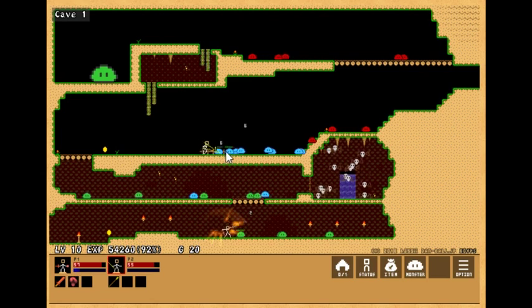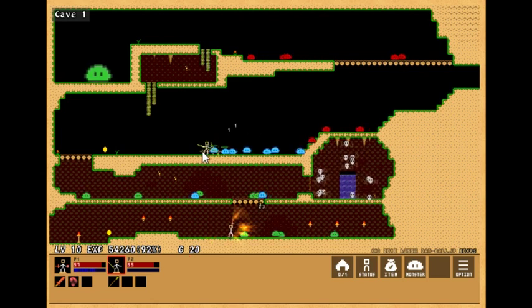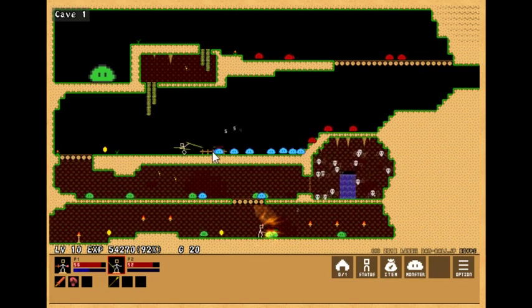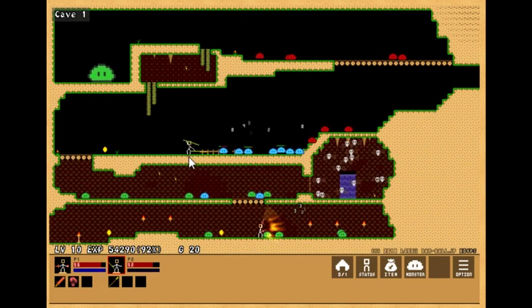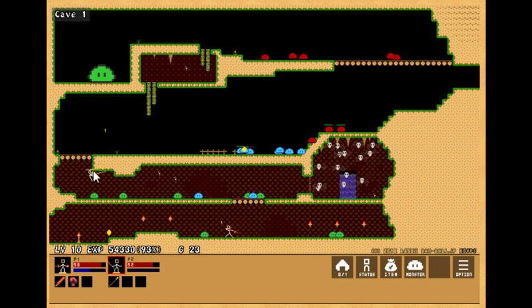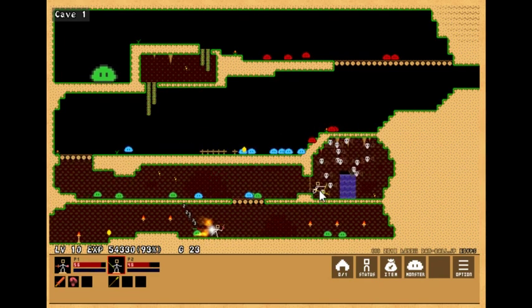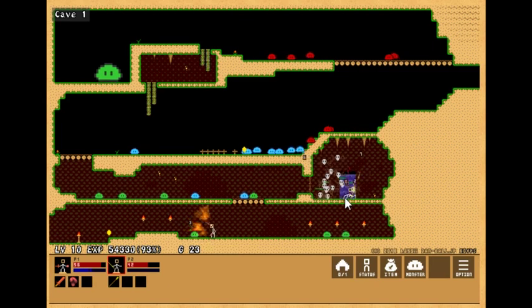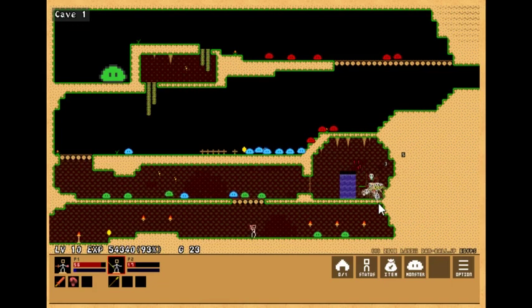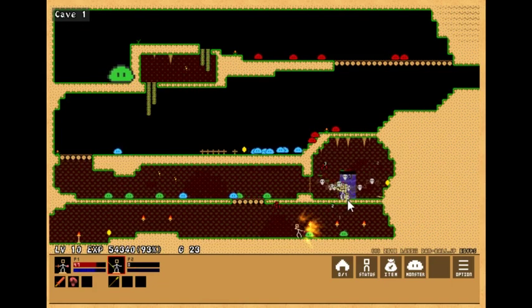That is an interesting weapon. I guess that's technically a long-ranged weapon, even though it's not really that reliable. You need to be firing it upwards a little bit for it to actually work. I can see this being really good for flying monsters, but not much aside from that. This is a very strange weapon — it doesn't really feel that practical, but it is interesting and it is new content, so why not?